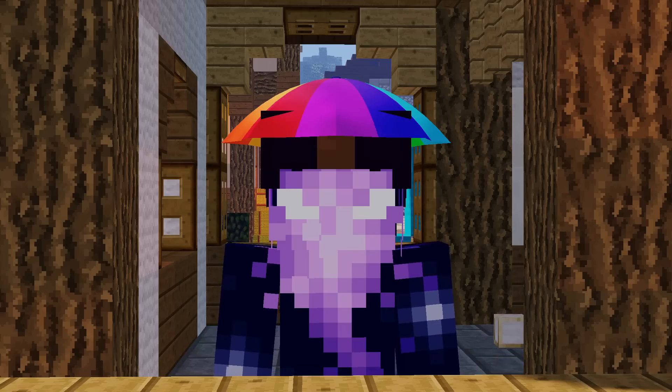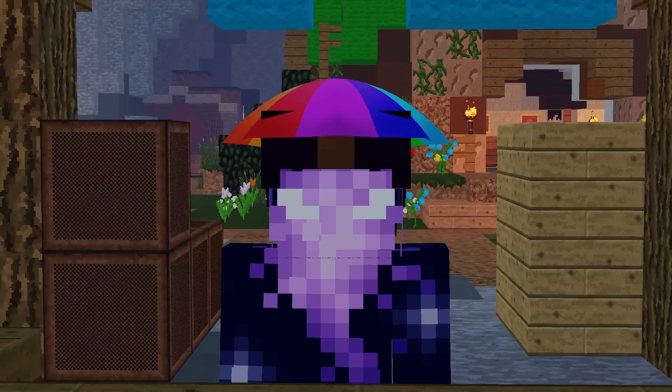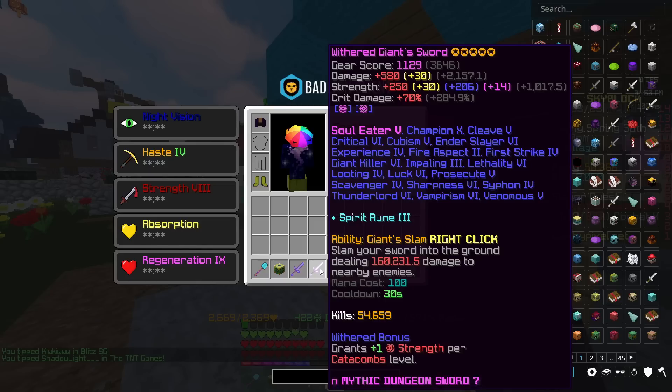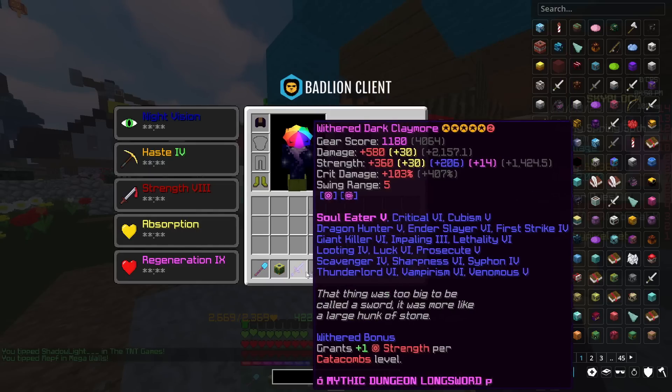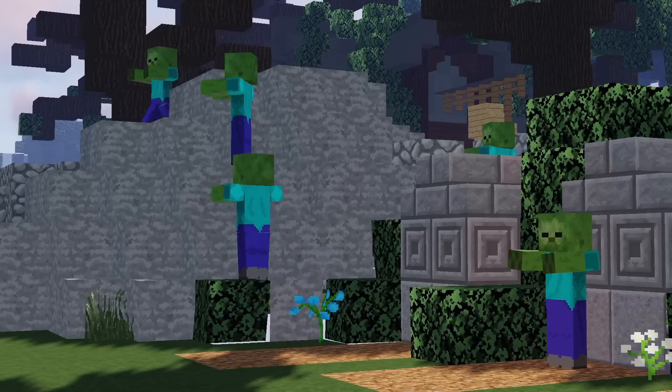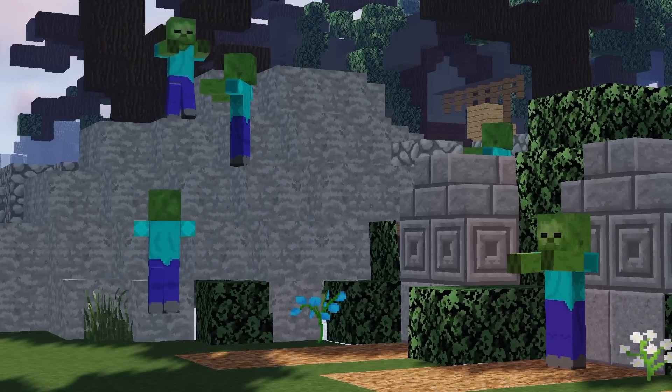Which means you must be somewhat decently progressing in the game anyway. What are the uses for this weapon? Basically, you take anything that you would use a giant sword for and just apply it to the Dark Claymore. Because essentially, what we have here is just a better giant sword — after all, it is one of the highest melee damaging weapons in the game.